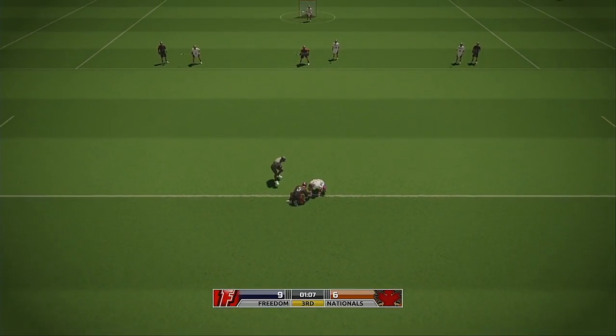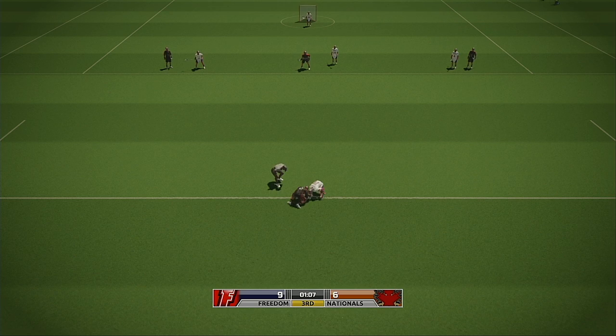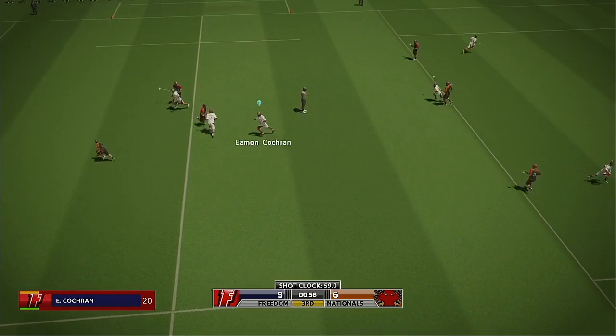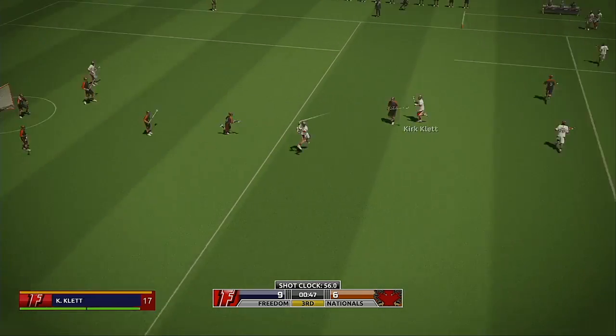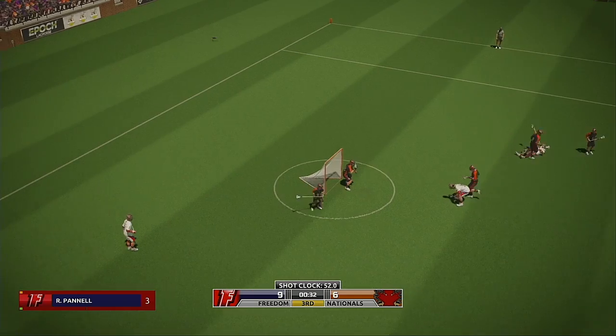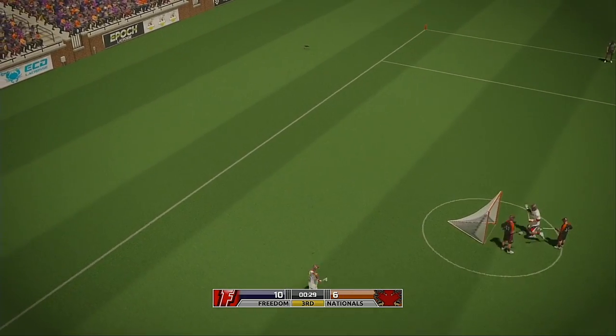Dodson for the home team, Cochran for the away team, here again to face off. Cochran cinches it and the away team goes straight on attack. That's gotta hurt — Comlin. Goal!